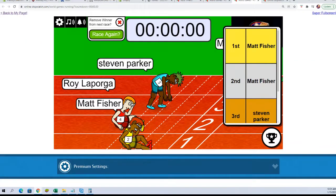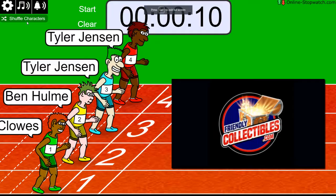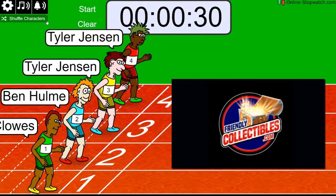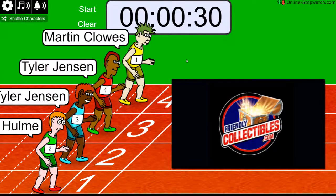Let's see what we got here. We got Tyler for two, Ben H, and Martin C. You guys are in filler F here. Good luck. Let me fix the clock — three zero. Name should be good. Yes, set. Let's shuffle up guys — one, two, three, four, five, six, and seven — and we are off.